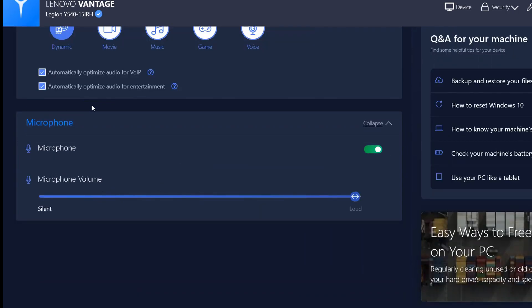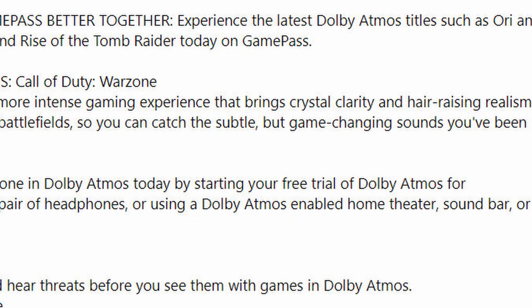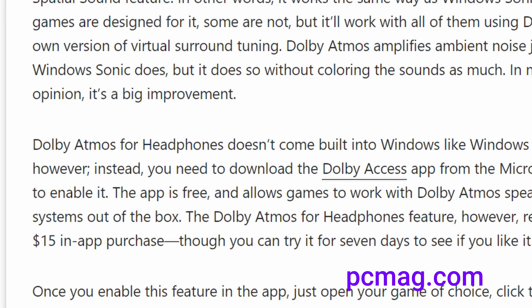You can see this is the Dolby Access page on the Windows Store. It's listed as free, but there's a plus sign — because it's offered with in-app purchases. I believe that once you download it, you only get an option to activate a trial, because on the same page it says 'try Dolby Atmos today by starting your free trial.' So basically you're going to try it out, and if you like it you need to pay for it. The app will probably offer an option to do that.